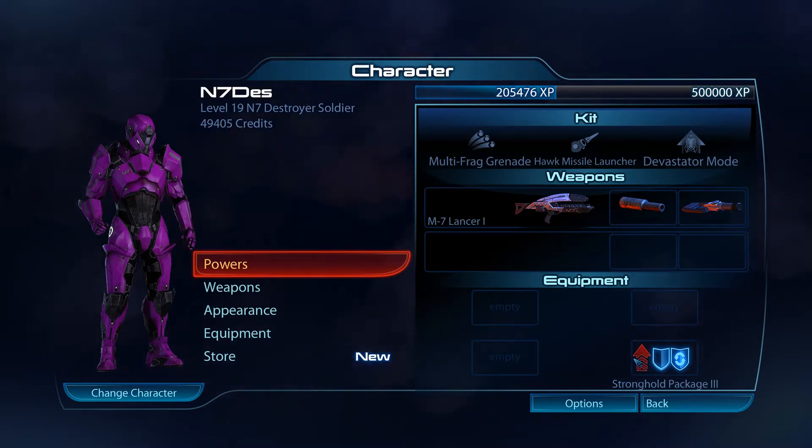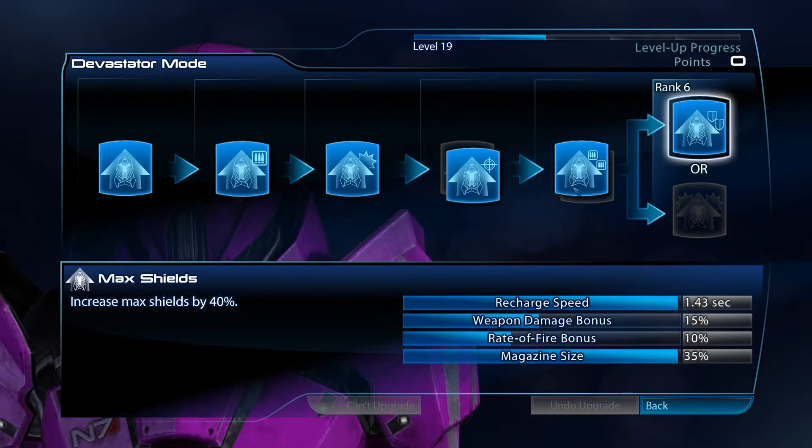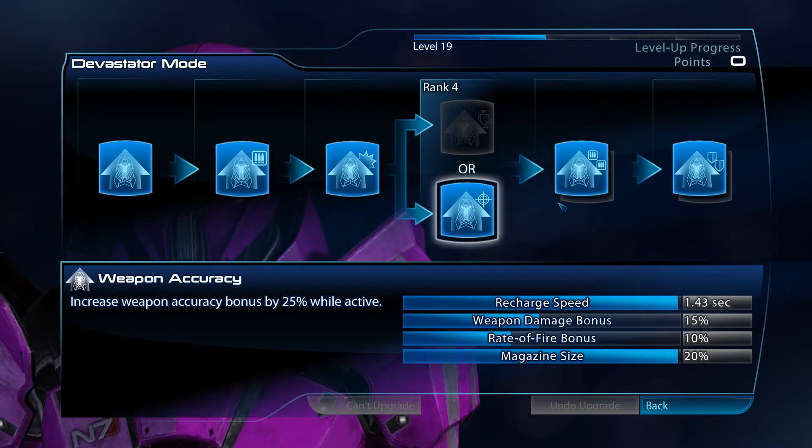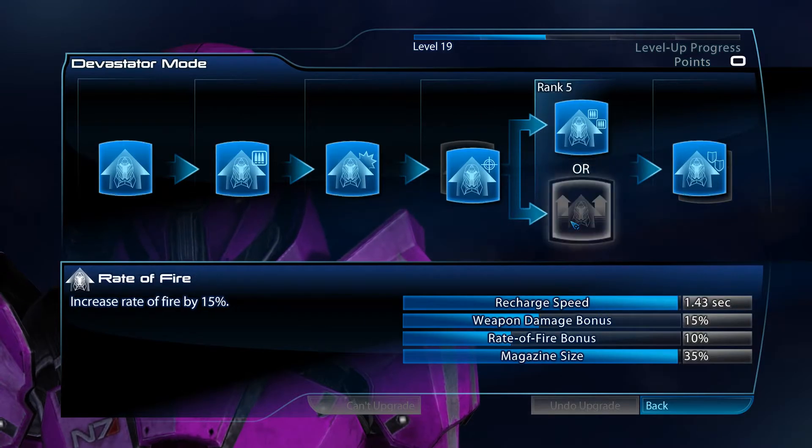It works a good bit different than everybody else, but I'm picking the Stronghold package for the Shield Recharge. For the powers I've chosen, I'm using Devastator with the weapon accuracy — instead of the reducing delay — because the accuracy is pretty important to me.